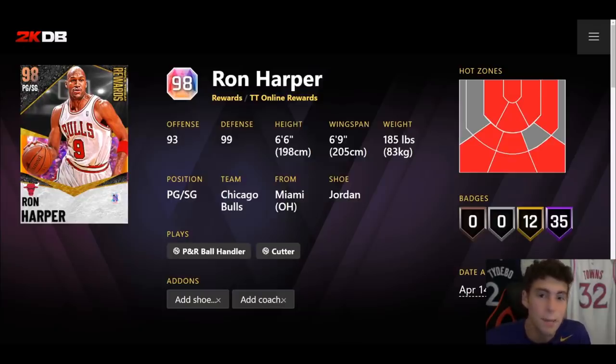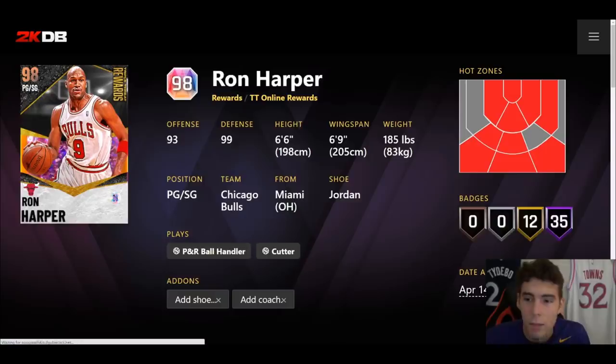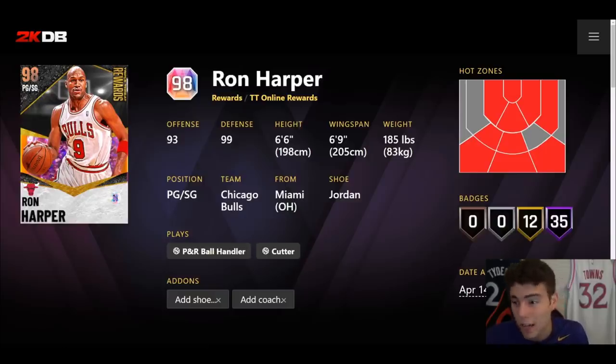He gave me one of the best defensive point guards in the game, and this is going to be no different. The dude is 6'6" with a 6'9" wingspan and can play point guard. We've got a lot of tall point guards but not a lot of guys that can really move and groove. He's got hot spots from everywhere above the break — he doesn't have them from the corners, but I'd rather have those hot spots on my point guard than just corners and top of the key. He has 35 Hall of Fame badges with 12 of them on gold.